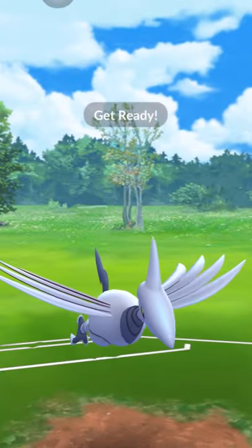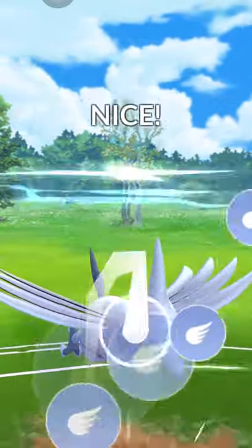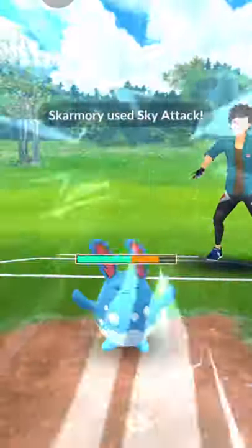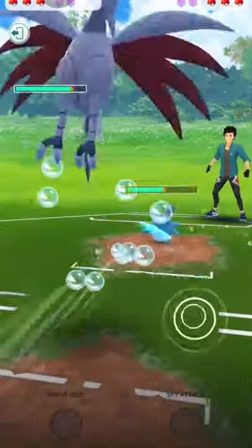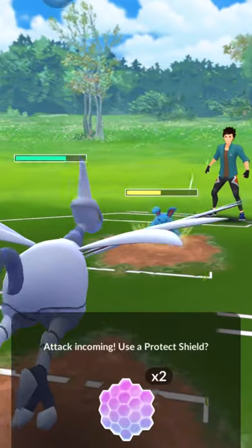Sometimes I want to go with Sky Attack, sometimes I want to go with Brave Bird — on the second try. First try I usually go Sky Attack, and then the opponent usually Hydro Pumps me or Ice Beams me. At this point I was counting the bubbles, so I was expecting a Hydro Pump.